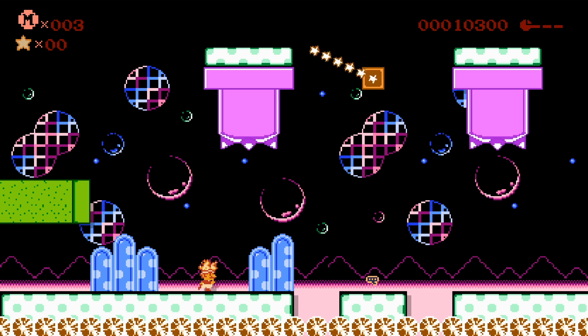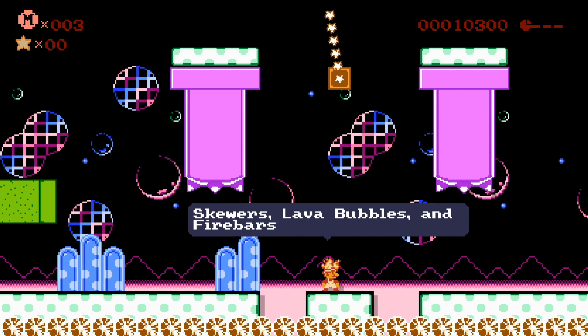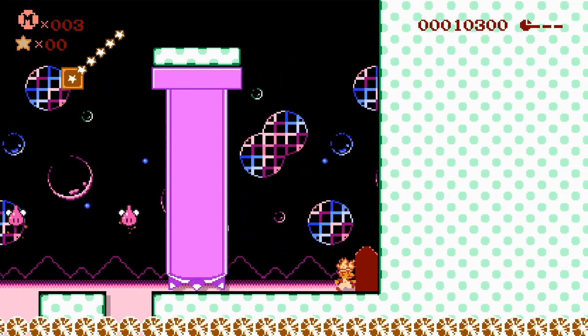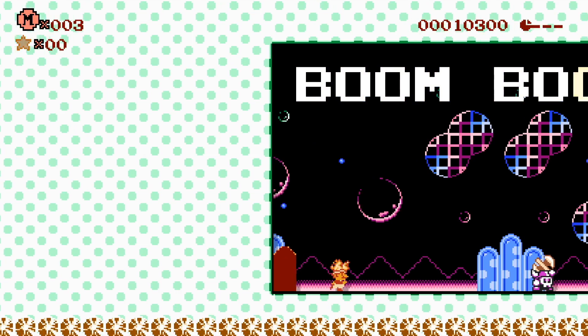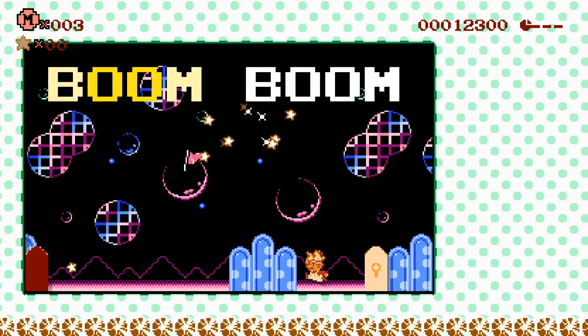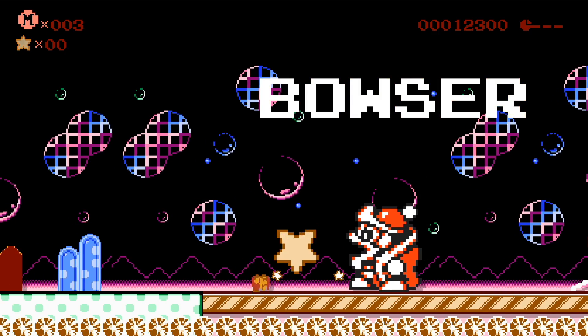And Kirby's Adventure — our final game style, final set of enemies. Skewers are just kind of recolored fire bars with little stars instead of fireballs. We get a different Boom Boom, which is awesome. And then finally King Dedede instead of Bowser, which is just fantastic. Love it.